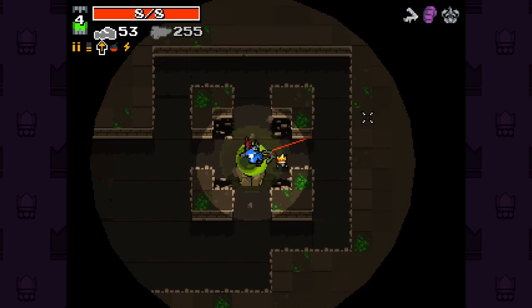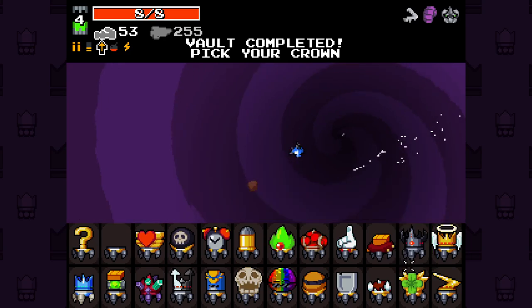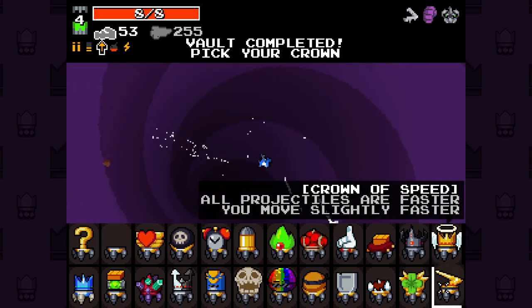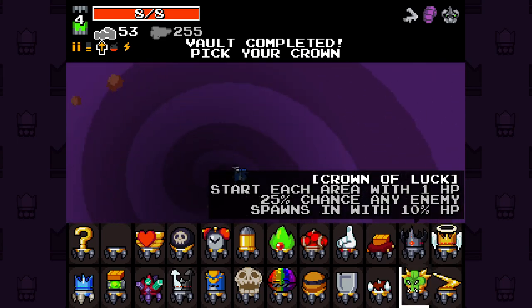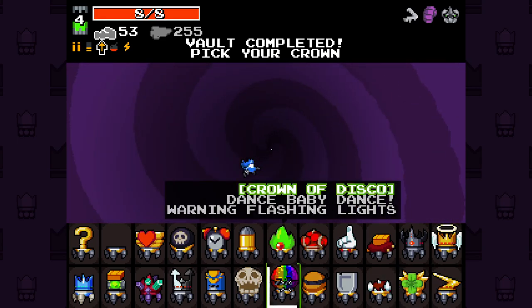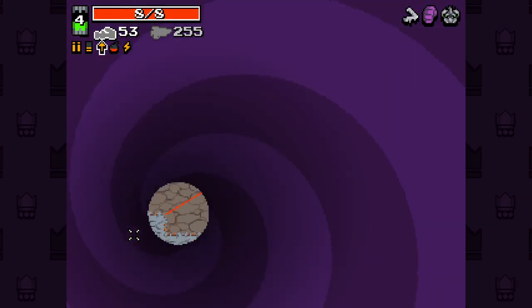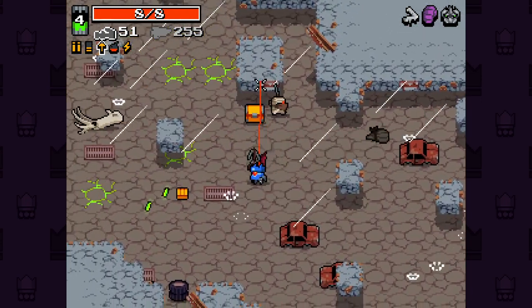We're good to go through a crown vault. We're not going to take a crown this time - we're pretty happy with what we've got going on. I like the new visuals. It seems that all the crowns are actually done now. All your projectiles are faster, you move slightly faster, start each area with one hit. There are some interesting crowns there. I should really try out more of the crowns more often - it's something I kind of neglect sometimes.